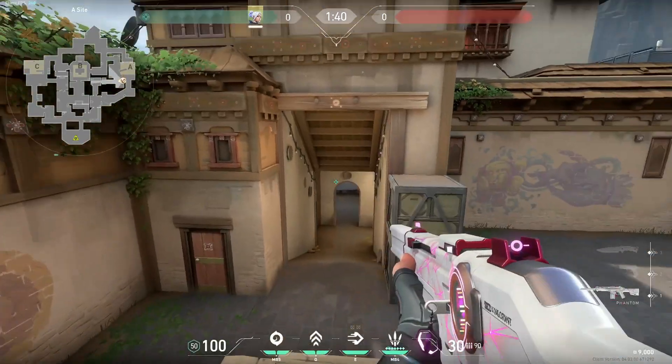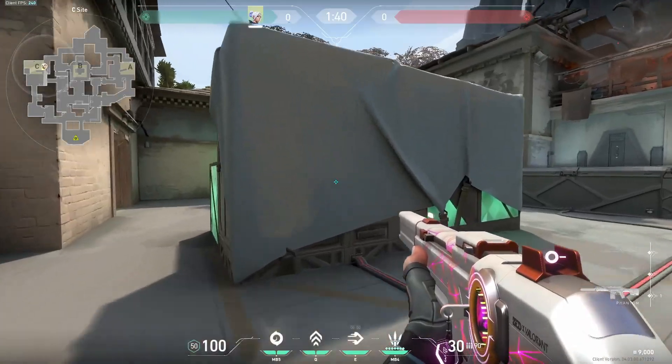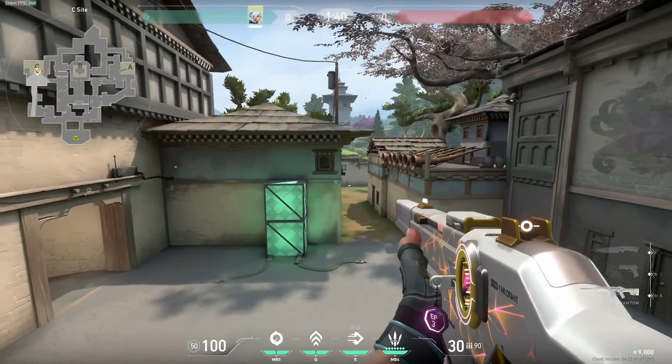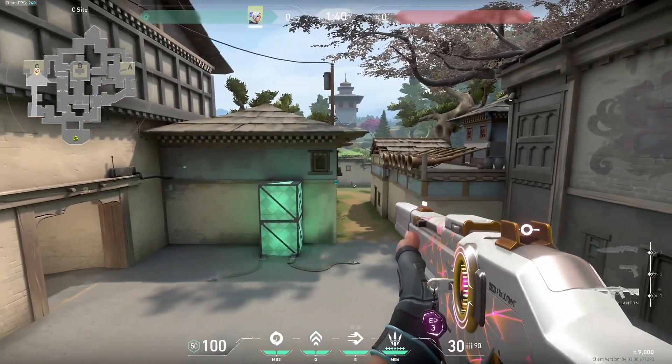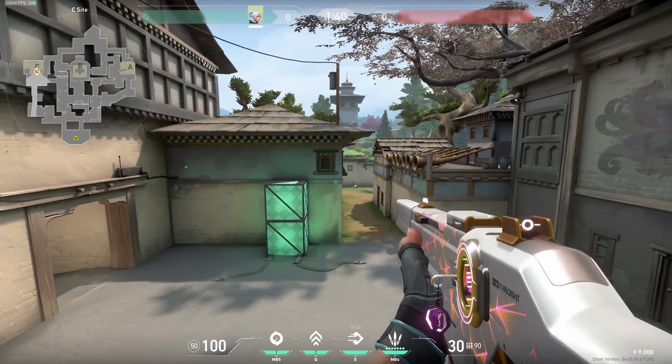A has the boxes that you can hold A short from, B has the generator and the boxes, and C has the boxes on site. All of these are great off angles that can be used to get easy kills on unsuspecting enemies. Overall Jett's a very versatile duelist on Haven.